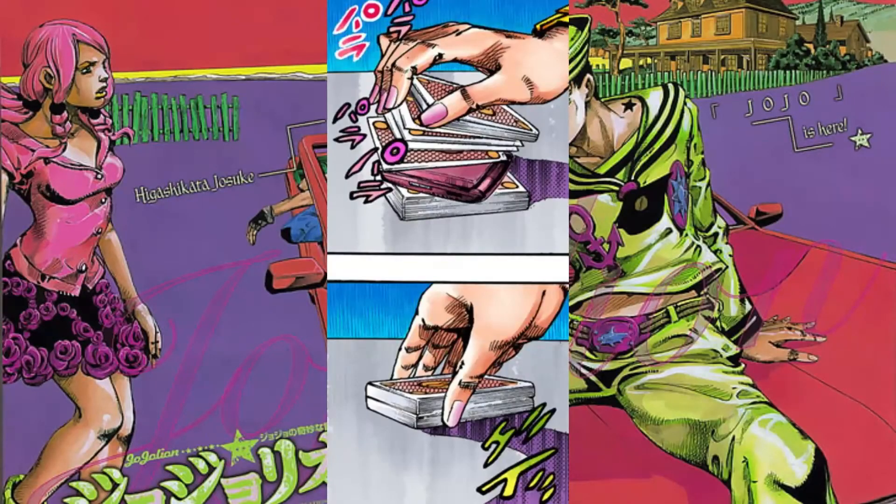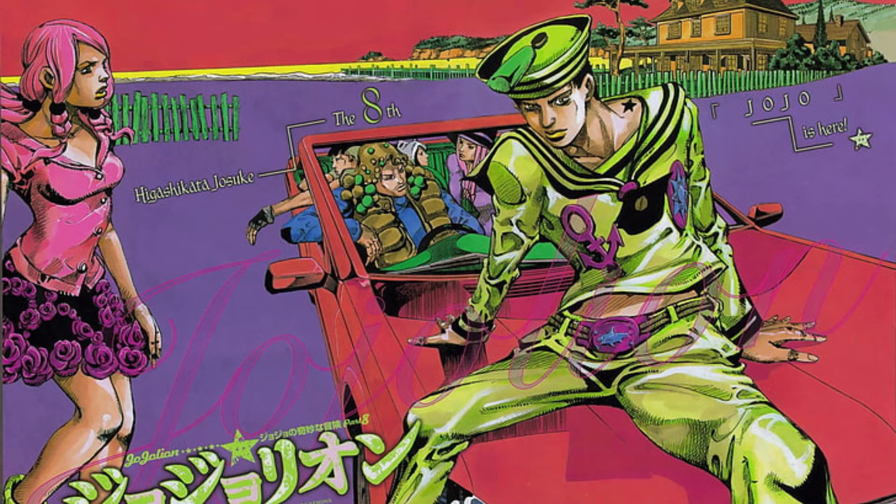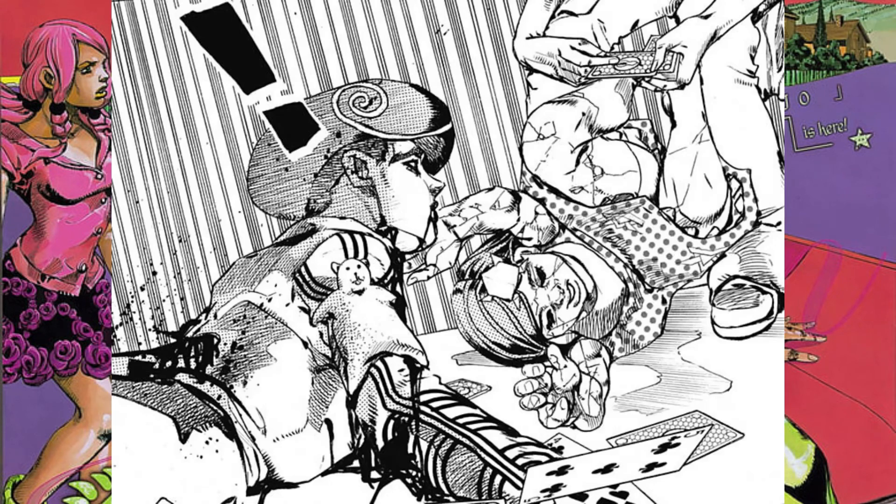Now let's move on to its abilities. Space Trucking has the ability to store a person or an object between a card manifested by the stand itself, as if nothing were there. If the card possessing the object is turned over or revealed, the stored entity is released. The limit of the size for a contained object is unknown, but the hidden object can be considerably larger than the card itself, as seen when it stored a chair and Sugiri Higashita.